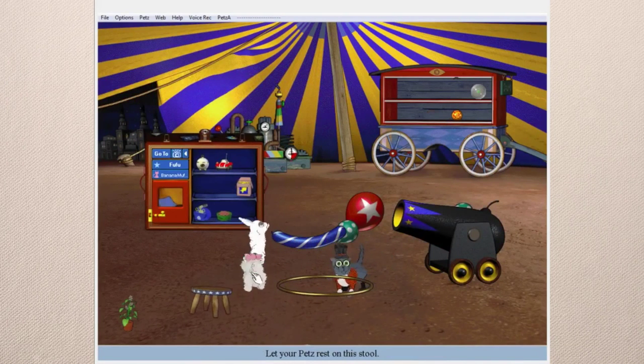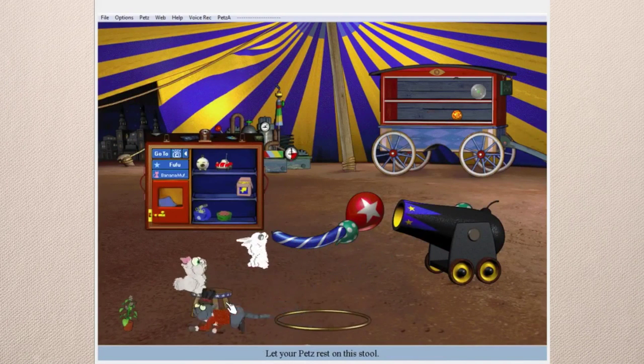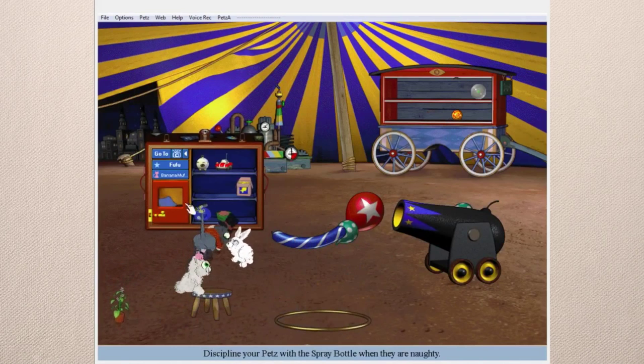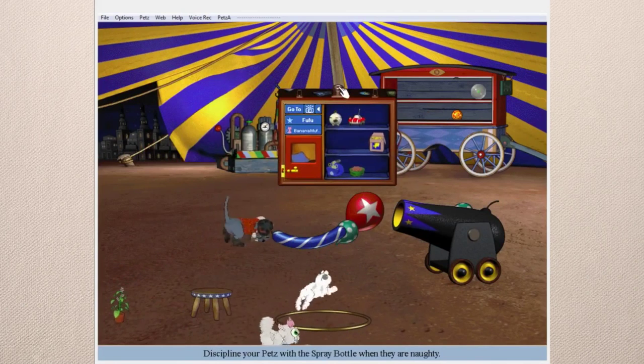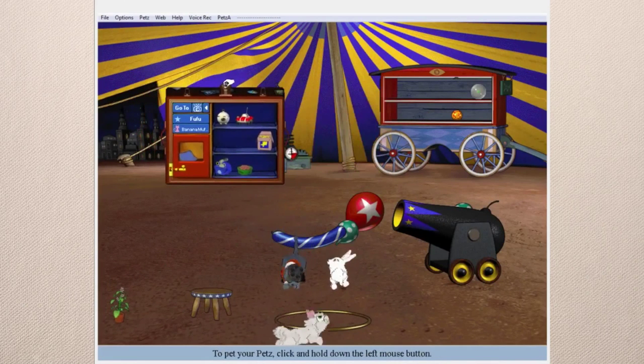There's this stool here which acts as a ledge, and there's a tall version of it too. I actually took the tall stools and placed them in the kitchen to make them look like bar stools.